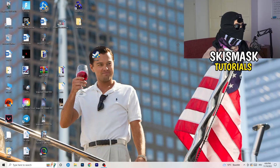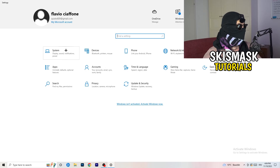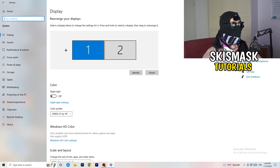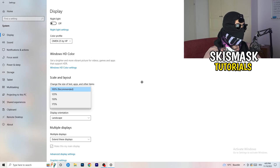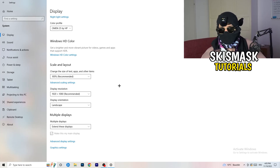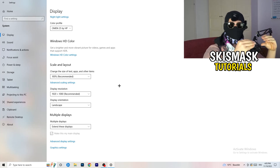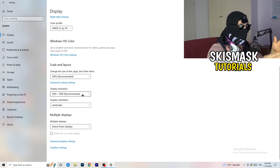Open Settings again — hit the Windows key and click Settings. Go to System. Identify your main monitor if you have multiple displays. Scroll down to Scale and Layout, and change the size of text, apps, and other items to 100% as recommended. The display resolution is really important — it should match your in-game resolution. If you're running 1920x1080 in-game, set your monitor resolution to match, or vice versa. Always keep them the same.